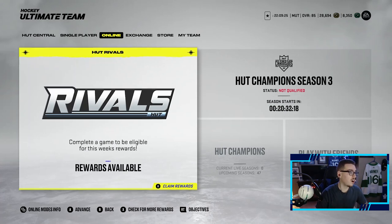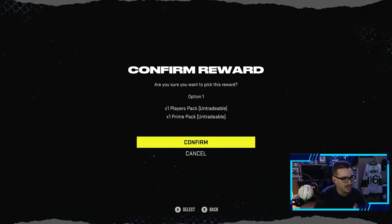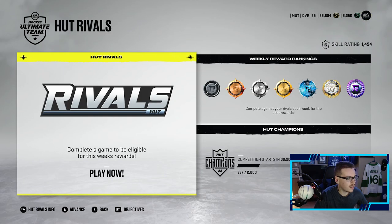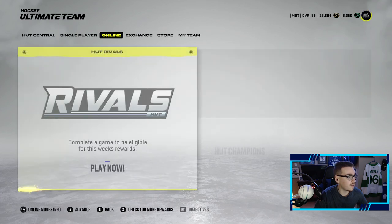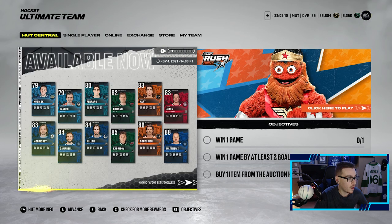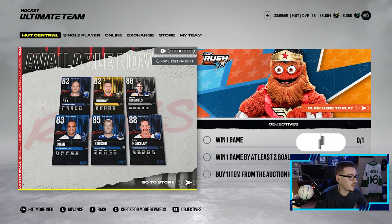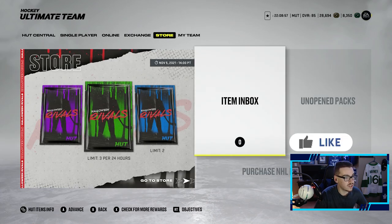We have our HUT Rivals rewards available — one players pack and one prime pack, which isn't great since we didn't finish too well last week. Looking at current content: 88 Primetime Matthews, 86 Couturier, 86 Cap Resolve, a decent Team of the Week with 88 Barkov, 87 Huberdeau, Tereschenko, Svechnikov, Hamilton, and the Halloween Rivals. Let's head into the store.